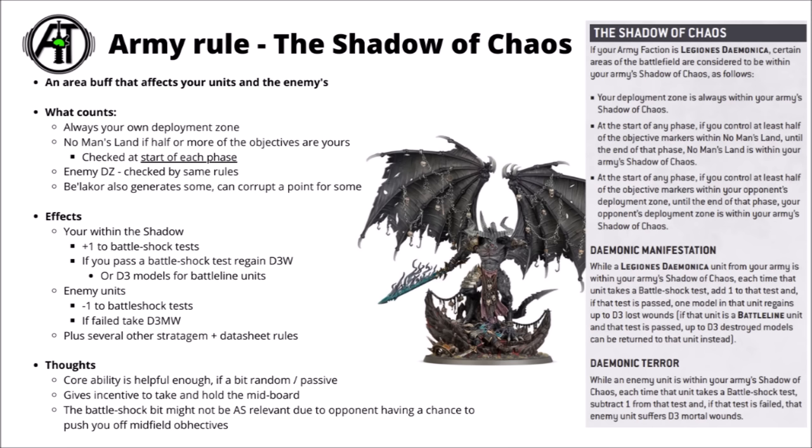The flip side is Demonic Terror — the enemy debuff. Each time you're within the Shadow of Chaos and your opponent needs to test Battleshock, you subtract one from the test. If the test is failed, they also take D3 mortal wounds. Overall, the core ability of Shadow of Chaos with the Battleshock buffs and debuffs is handy, though probably not the biggest impact area. The stratagem buffs and the warp rifts are actually some of the biggest areas where it impacts the game. On some tables you might struggle to uphold Shadow in the Warp for long periods against your opponents.